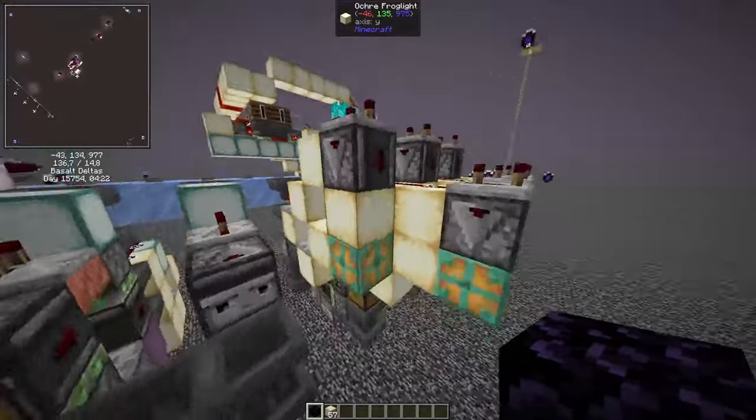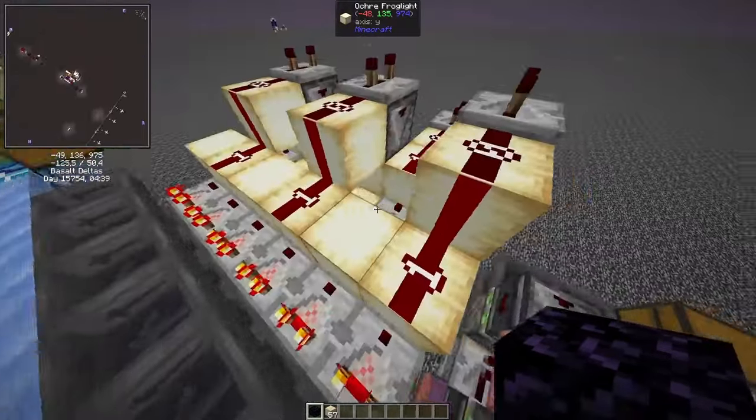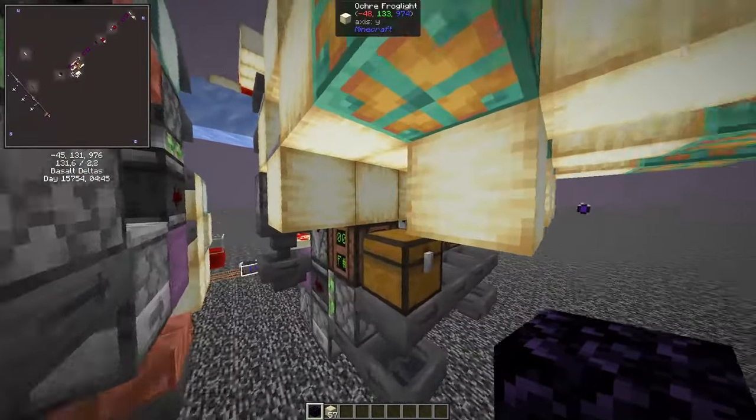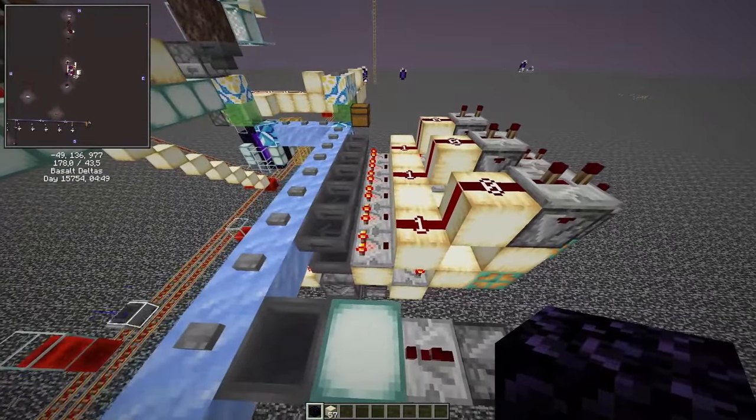For the filters I use my copper bulb filters — they're silent and compact, so you don't need a ton of space the way you do with normal filters where redstone torches get in the way. You can of course use any filter technology you like.